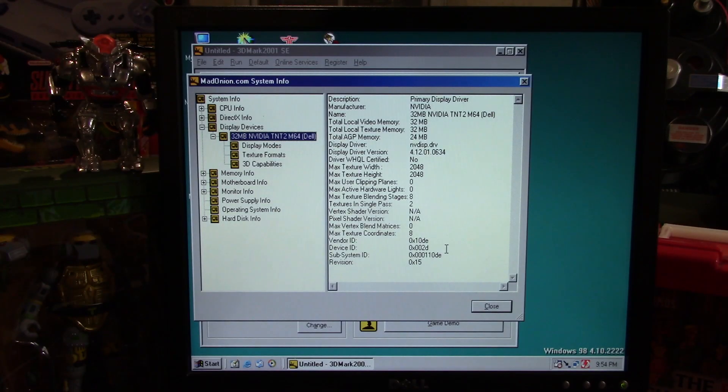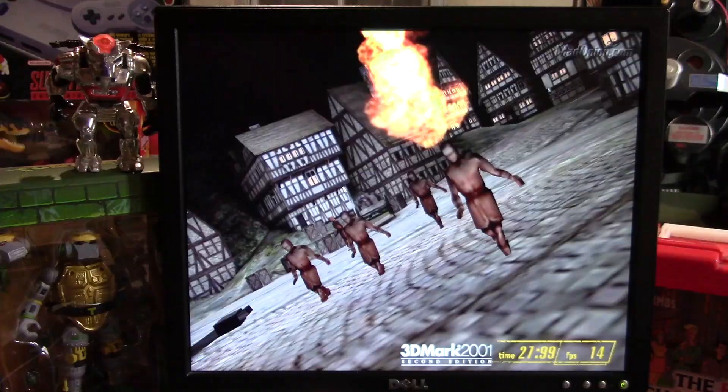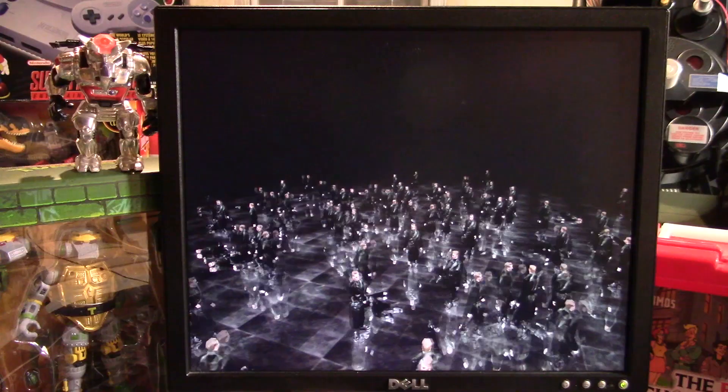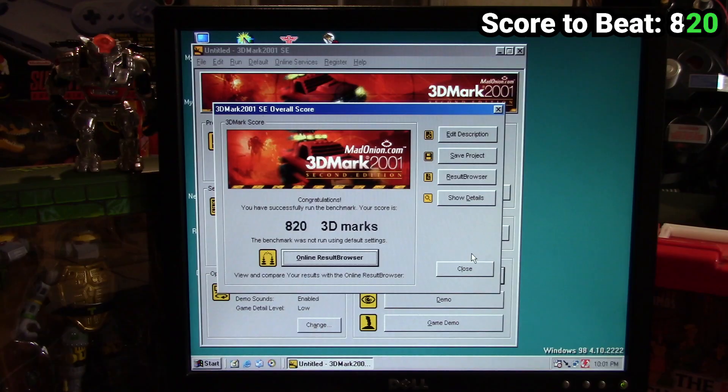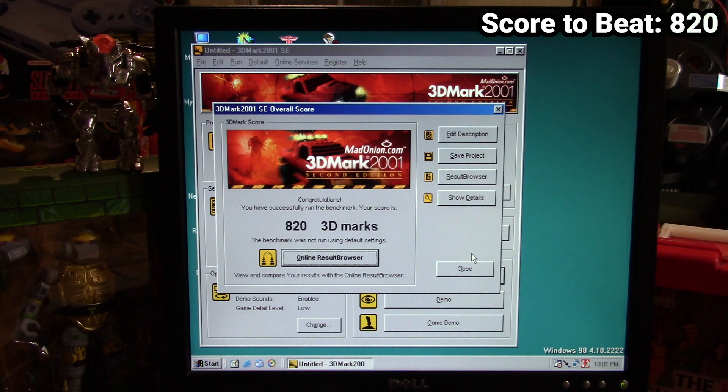To verify that this wasn't a problem with the new memory or processor that we added, I switched back to the TNT2 card and reinstalled the driver from Dell. With the TNT2 reinstalled, the benchmark completed successfully. And it seems the CPU and memory alone did not add much benefit to the overall score. I guess I'll try and see if I can get the TI4200 working.